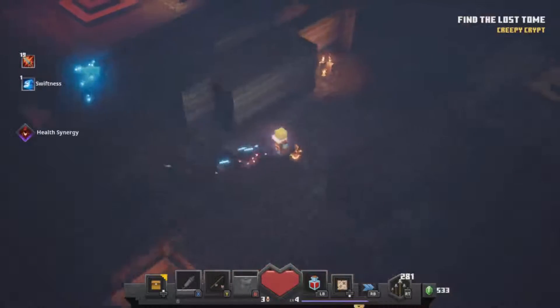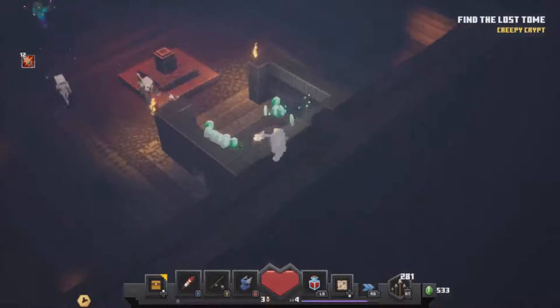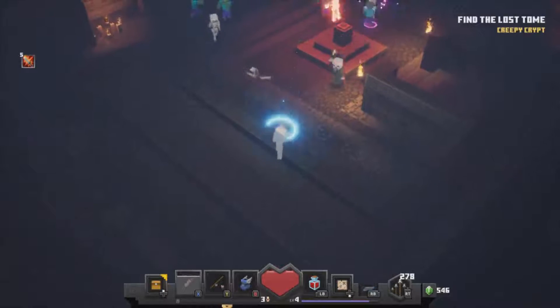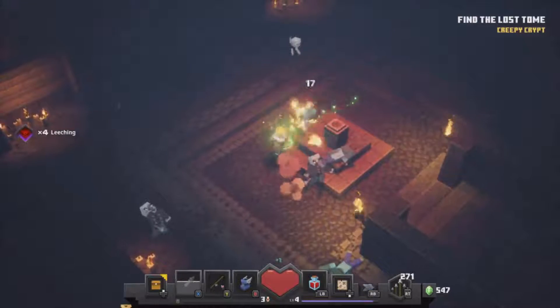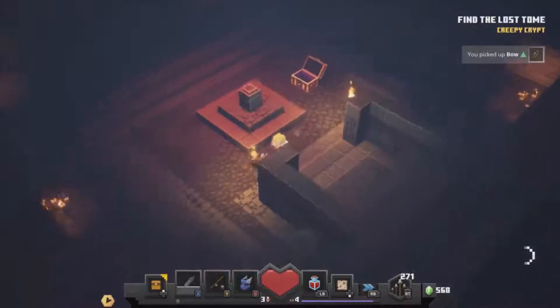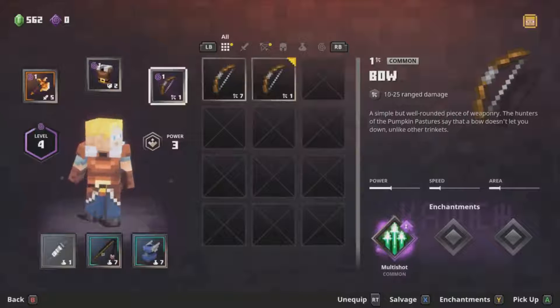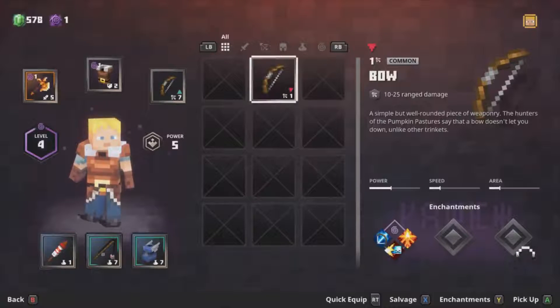Got another one — have a firework in your face! Nice, and another chest. Another bow — that one's better than mine actually. Let's have a look: seven, but mine's got enchanting on it. That does 10 to 25 range damage, this does 15 to 37. So let's salvage mine and we can enchant the new one straight away.